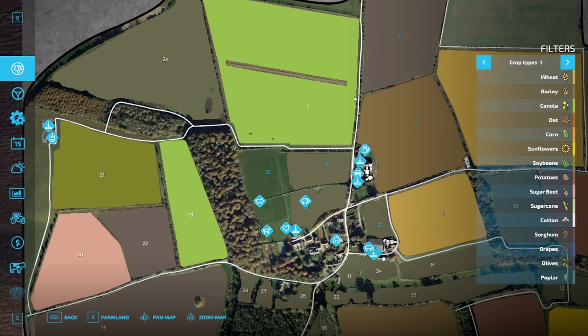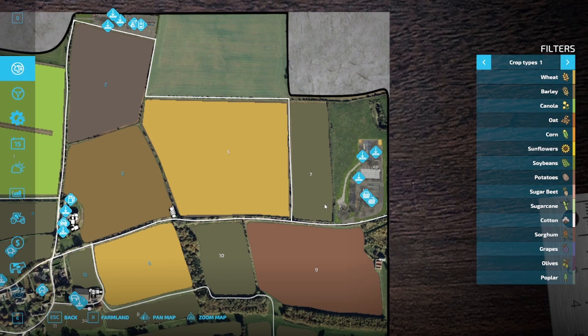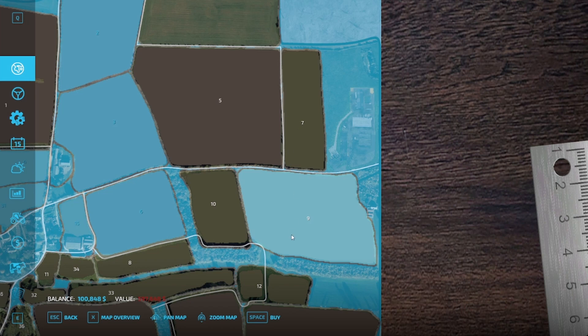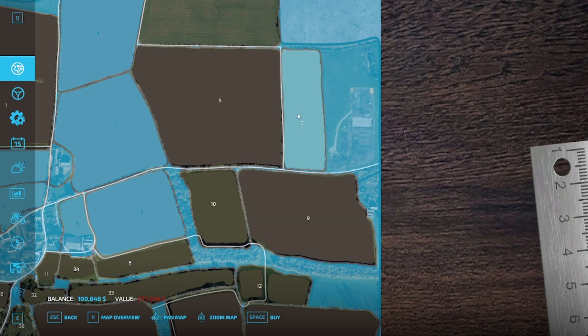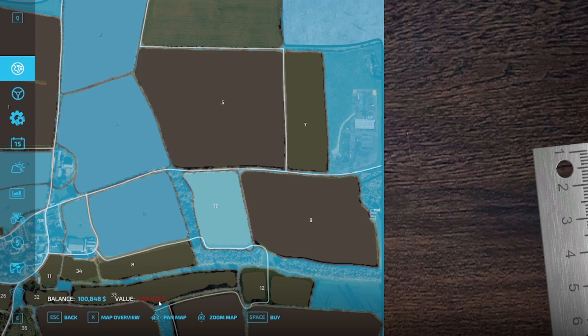There's a little secret I'm going to show you right now. If you come up here you can see there's field number five, field number seven, field number nine. When you click on the farmland you can see there's number nine, and if you buy it the value is about five hundred and ninety seven thousand. This one's nine hundred and three thousand, and this one is two hundred and thirty thousand. But see this blue area here?